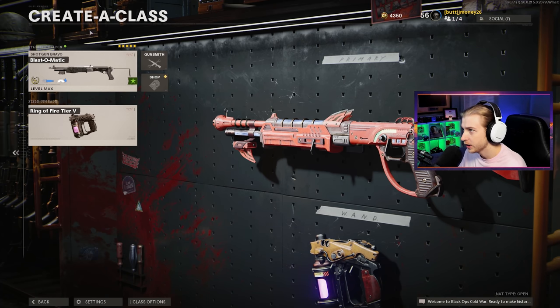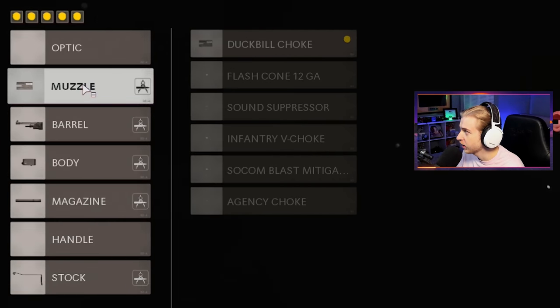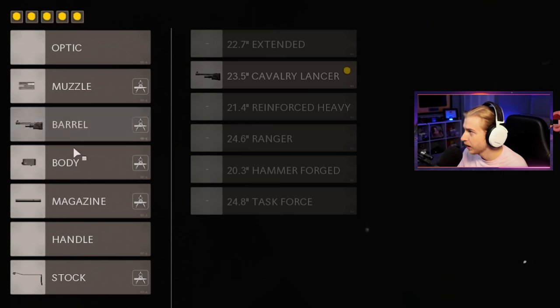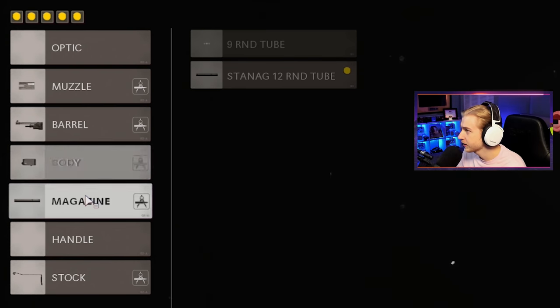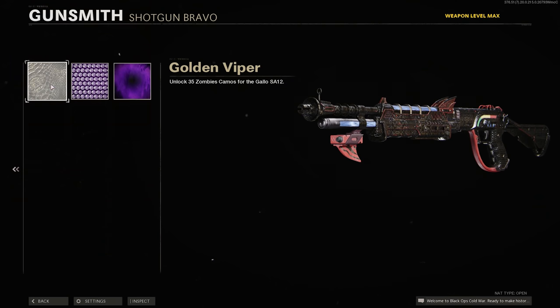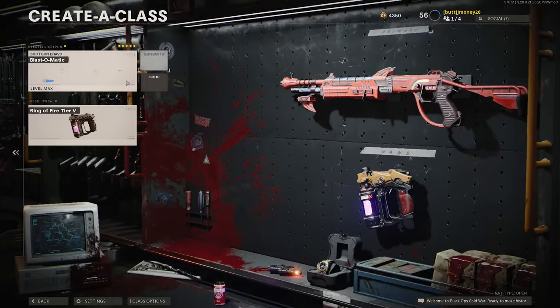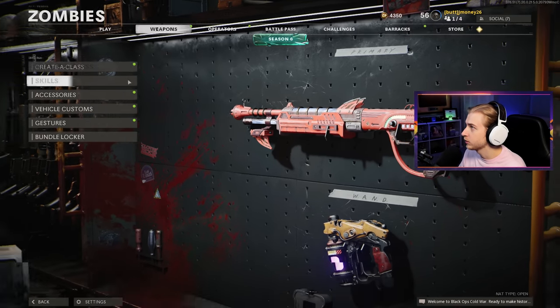The weapon we're gonna be using until we get our Ray K is the new Gallo Mastercraft — the Blast-O-Matic. It's basically the Ray Gun. If you're curious on its attachments: it has the Duckbill Choke, the Cavalry Lancer Barrel, the Swat 5mW Laser, the 12-round Tube, and the Marathon Stock. Not bad attachments. This is what it looks like with mastery camos — Gold Viper, Plague Diamond, and Dark Aether. The coverage on Dark Aether is even better than the vanilla Gallo, which is pretty cool.